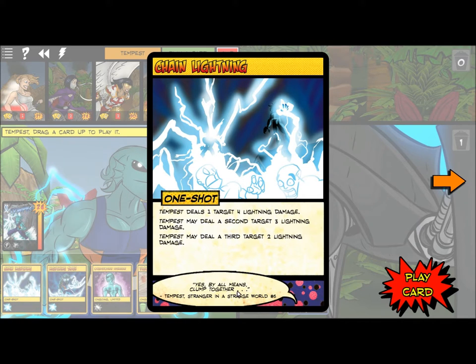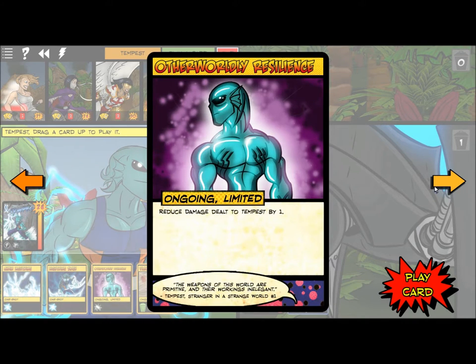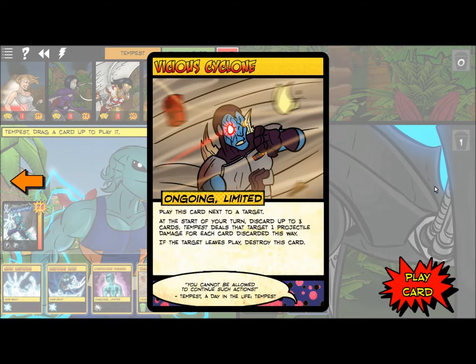The only problem is there's only one target out right now. One target, five damage — sounds good. 'The air itself is my weapon; its strengths are mine.' Otherworldly Resilience: reduced damage dealt to Tempest by one. 'The weapons of this world are primitive and their workings inelegant.' Vicious Cyclone: discard up to three cards, Tempest deals that target one projectile damage for each card discarded. If the target leaves play, destroy this card.